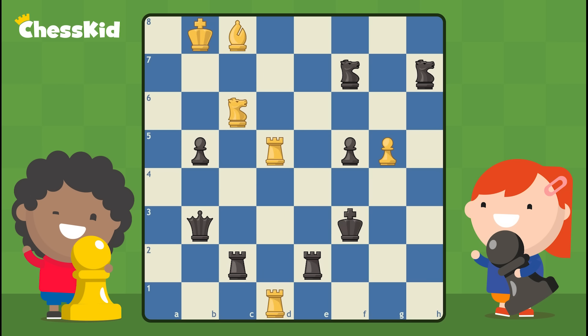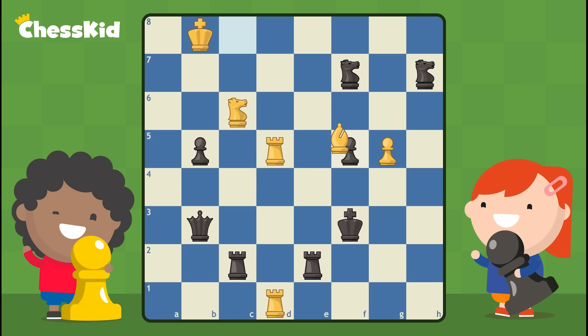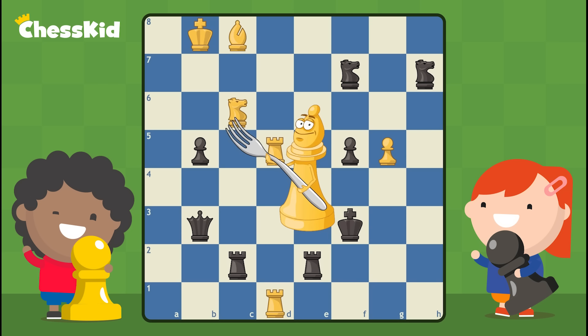There are a couple of other double attacks here just for review. You may have noticed the move rook to d3, which aims at the king and the queen. The other rook could also go to d3 with similar results. Or this rook could capture on f5 — that makes a double attack of the king and the knight. Your bishop could also capture this pawn, which is a double attack of this rook and this knight.